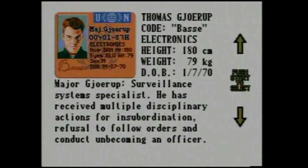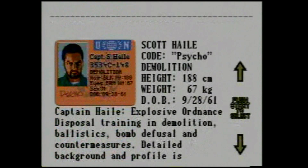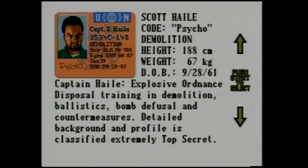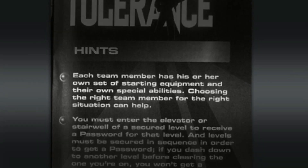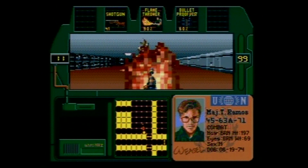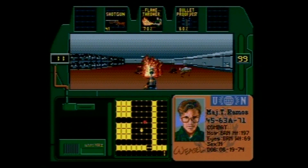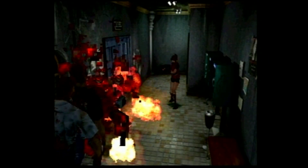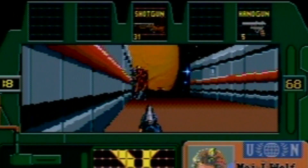After a bit of text, you select one of five available squad members. Whenever you die, you select another teammate and you carry on. The manual claims each member has their own set of starting equipment and unique abilities. The former's true enough, though I debate the latter. I haven't clocked as many hours with Zero Tolerance as I have with, say, Resident Evil, but I've never seen these unique abilities in action — not that I'm aware of.